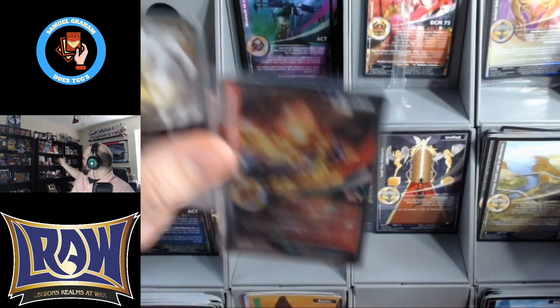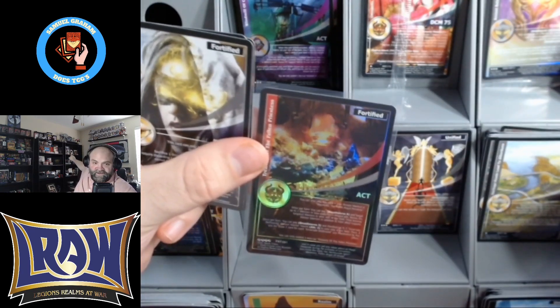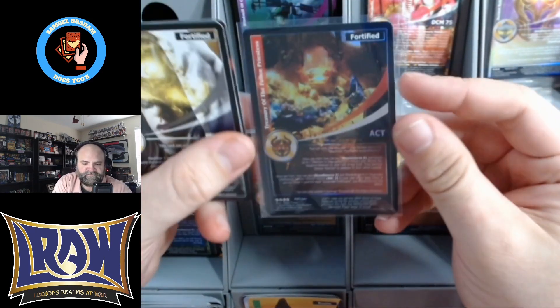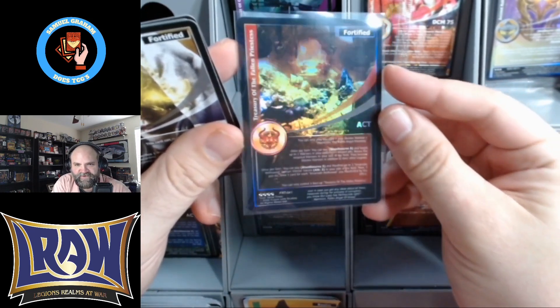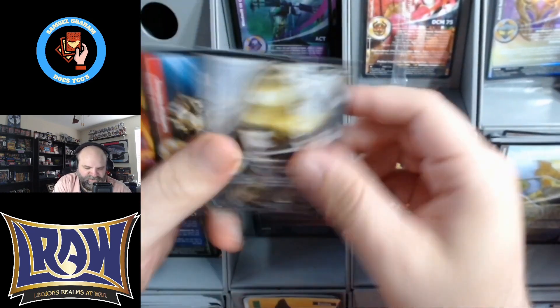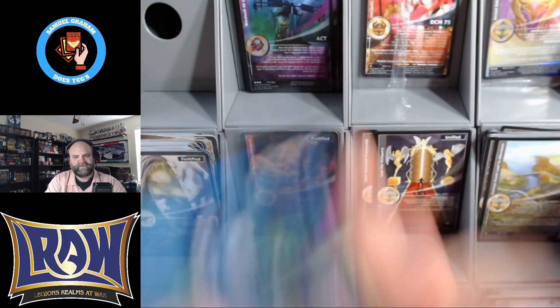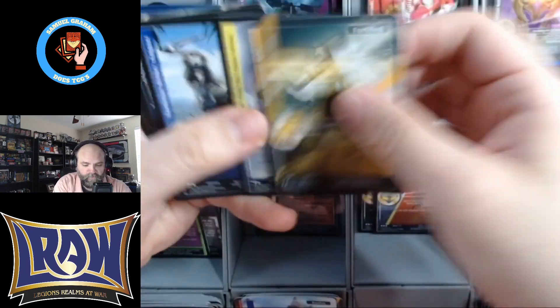For any of y'all that have been around with me for a hot minute, I got a preview card for this game — for this set for Frontiers. And this was the preview card. I've still got my preview one sitting back there — I rearranged my office. There's a Legions card I got with my preview card right up there. This was the Treasury of the Fallen Priestess — this is the one I got to preview. So that's awesome. That video is still up on my channel. That was one of the coolest, most fun things that I got to do. Legions team, I can never thank you enough for that.